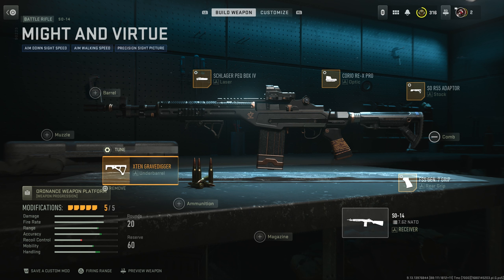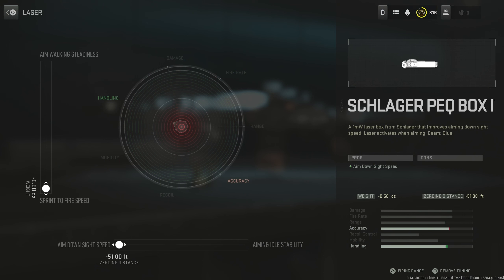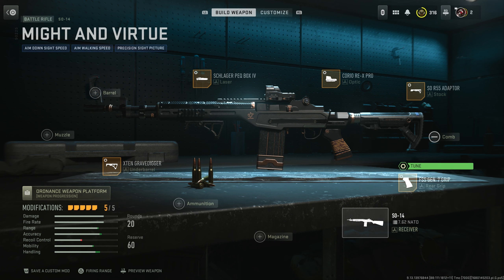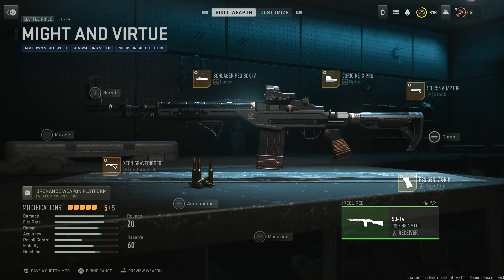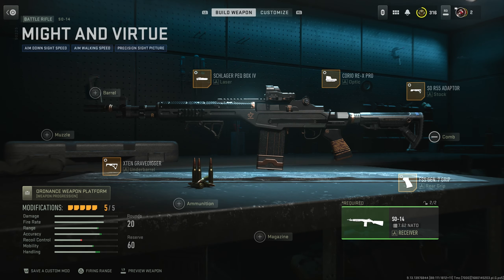We have all the same attachments that this thing normally comes with, but here's the tuning I went with — you can see it on screen. For the X10 Grave Digger and the laser, I ended up just focusing on making sure this thing was as accurate as possible, and it just kind of worked out. I'm really happy it did because I was doing terrible with it at first. And I actually unlocked gold camo during that session — let's get it! So there you go, that is the Might and Virtue blueprint.